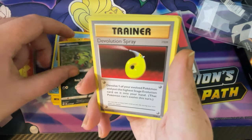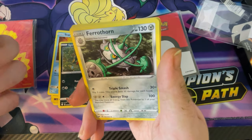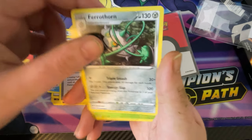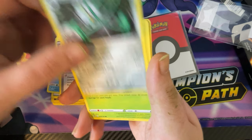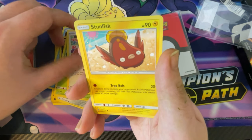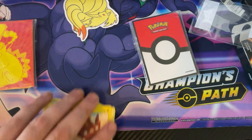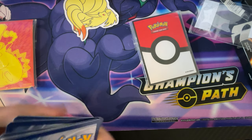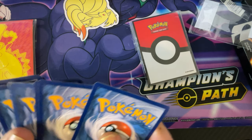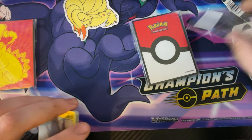A Spinner, we've got a Devolution Spray from 2016, we've got a Ferrothorn, we've got an Applin, a Stunfisk - not bad to be honest, that's not a bad set to get at the start. That was a freebie, guys - that whole lot was a freebie!